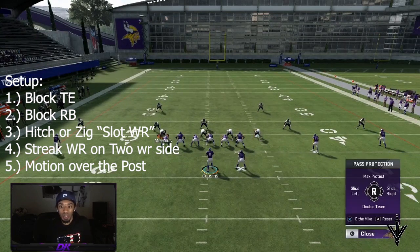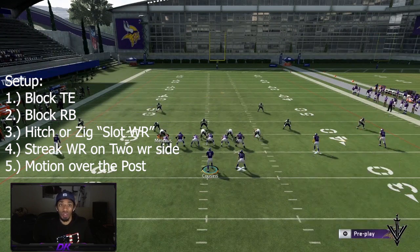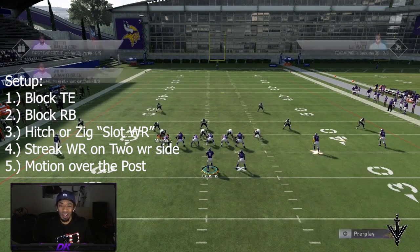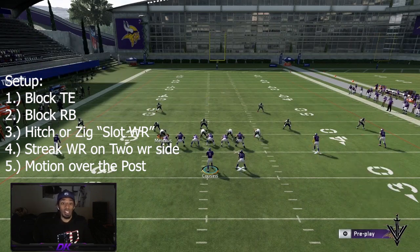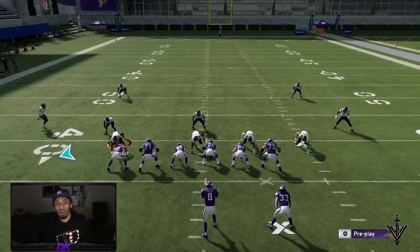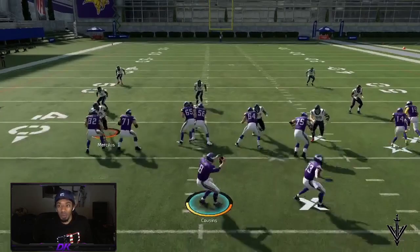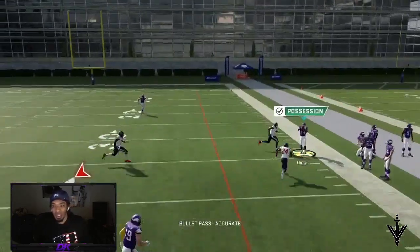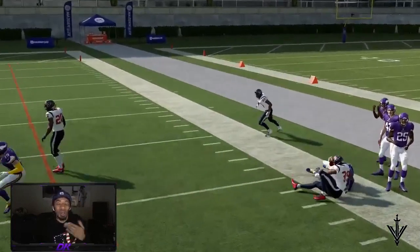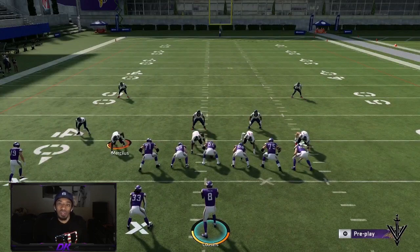We're gonna max protect — you're gonna block the running back, you'll need to re-block the running back because it's a play-action play. You're gonna streak circle. You can do whatever you want with triangle — I like to put them on a hitch, you can leave them on that zig, they're both really good routes. Then the last thing: you're gonna motion over the receiver from the other side, motion snap it — you can do whatever, really. Boom — as you see, it fits in that little window. You kind of want to swerve, or just make sure you click onto the receiver. Make that catch — very simple, very easy.